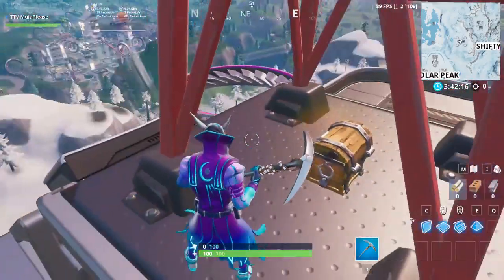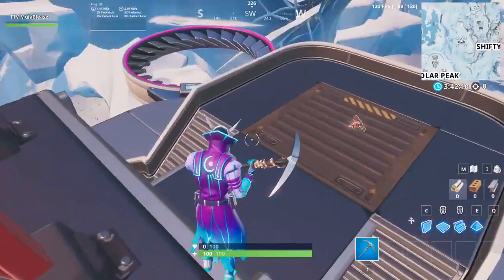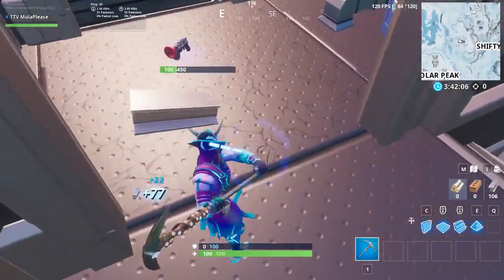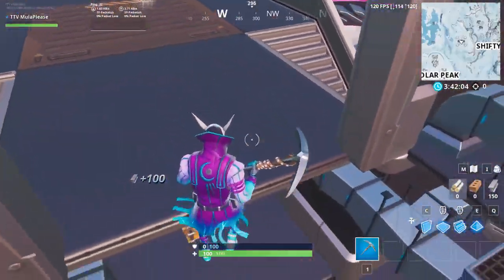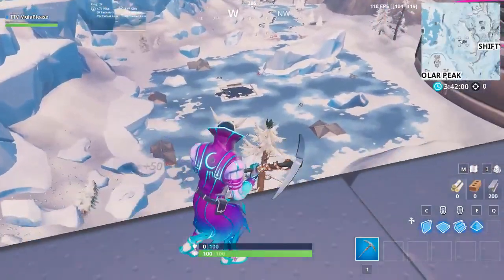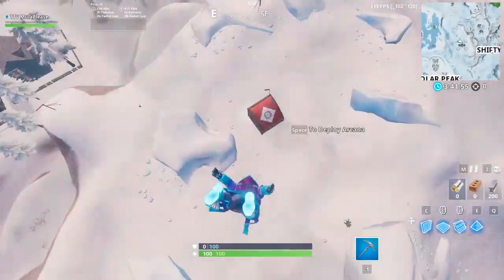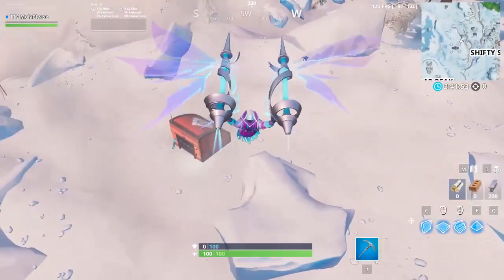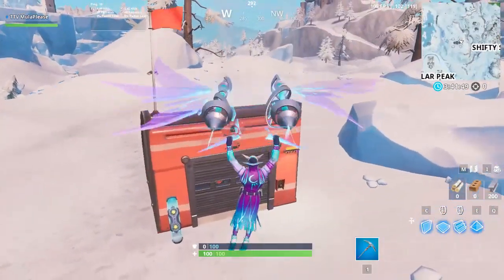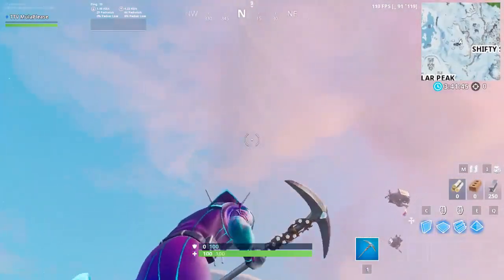The next spot I'd recommend is this Shifty sky platform. It has pretty much the same loot as the other one, but you have a very high chance to loot all of Greasy, and underneath here is one baller, one hoverboard, and one chest spawn. So you can know pretty quickly how long you have before you need to rotate out.